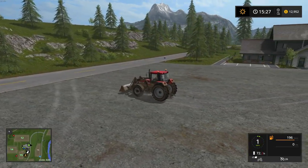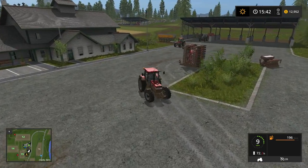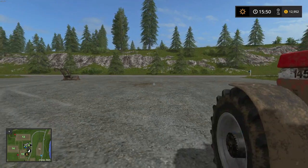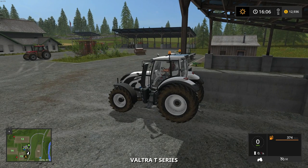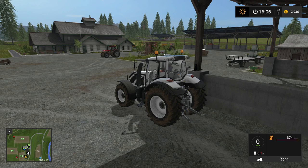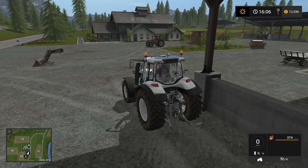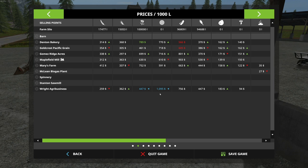I'm just going to drop this off for the Valtra and use that. The Valtra looks so big. Let's go see — great, canola is way up there. Oh man, wait — what's the great demand for? Oh my god. I am going to take a screenshot of this. Let's see — F12, I saved the screenshot. I'm going to send this screenshot to Giants.